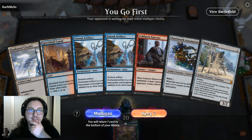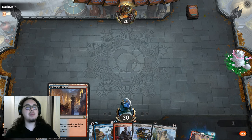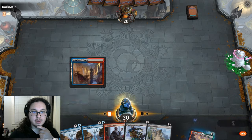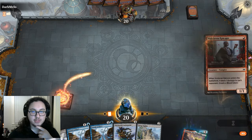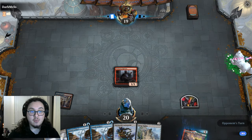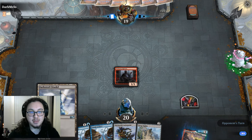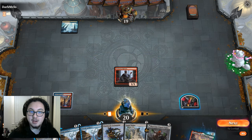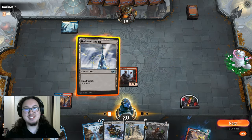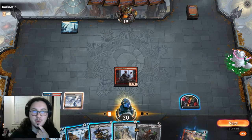Next game: Voldaren Epicure, turn two Ensoul, Patchwork Automaton, Surge Engine — yeah, no, this looks like a keep. We definitely keep this. Throw down our Spire Bluff Canal, Voldaren Epicure. Hopefully they're playing a red deck — if they're playing a red deck this is going to be a great matchup for us. If it's a black deck we might have to play Darksteel Citadel.